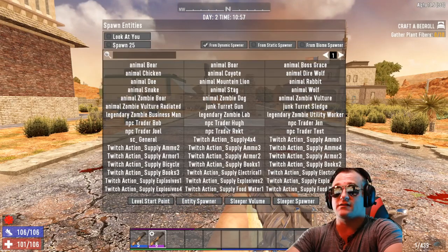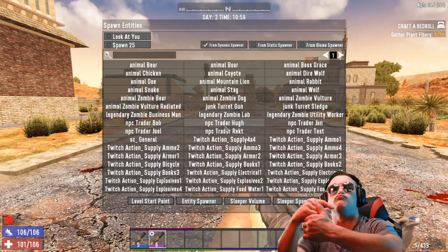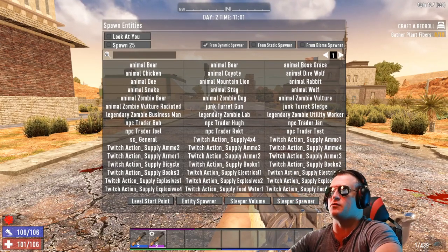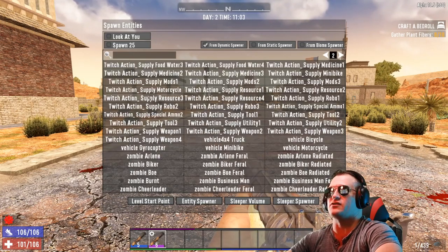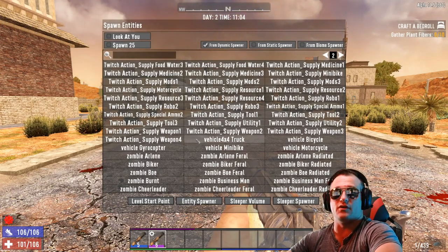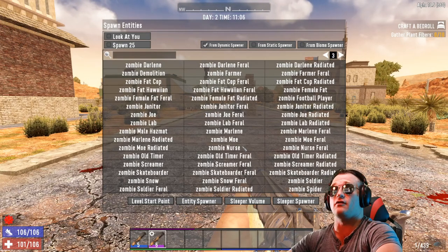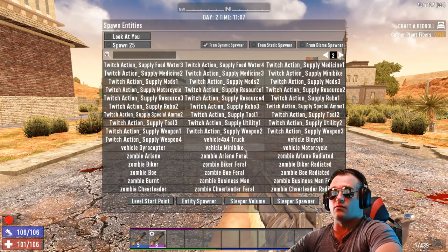Now hit F6. F6 is going to open up the Spawn Entities menu. In this menu you have animals, you have zombies, you have traitors, you have all these Twitch actions which they enabled for Twitch. They have vehicles, they have all the zombies in the entire game — feral, radiated, so on and so forth.